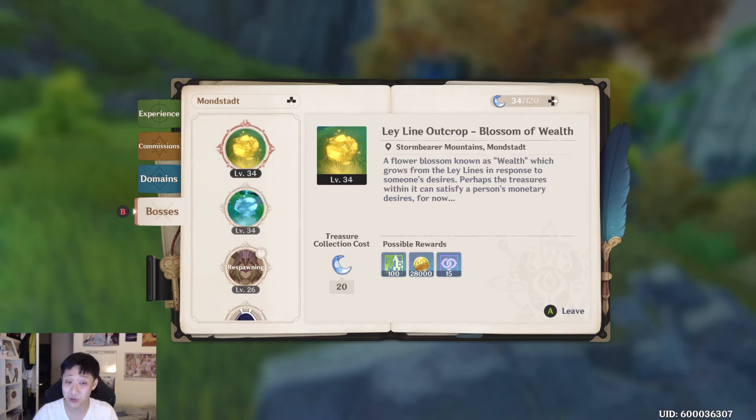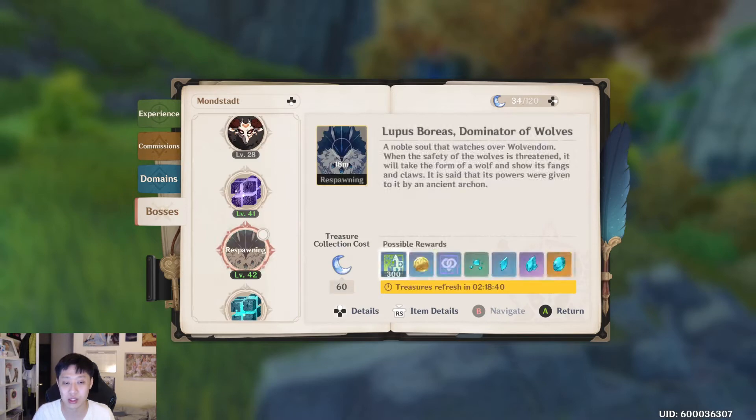All right, on to the video. A lot of you guys are progressing through the game, making your characters stronger, making your weapons stronger, ascending them — and you might be looking for ascension materials that a lot of times you get from bosses. So let's take a look at some of these ascension materials.